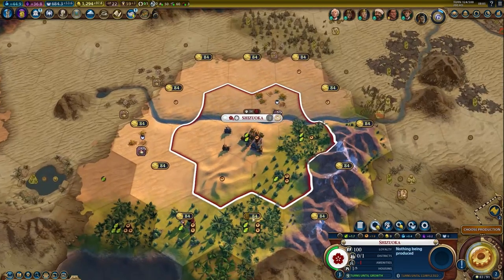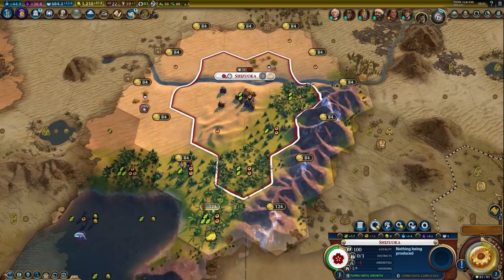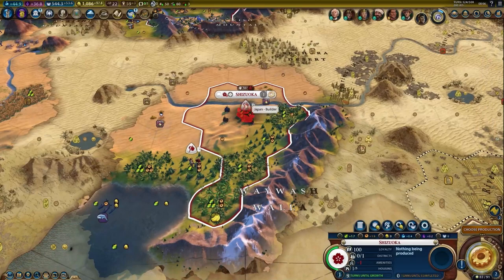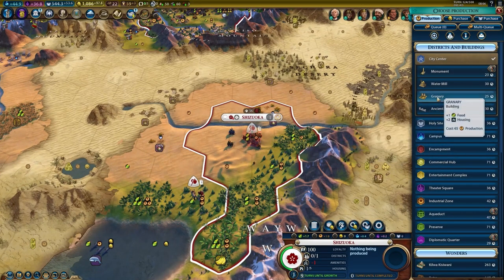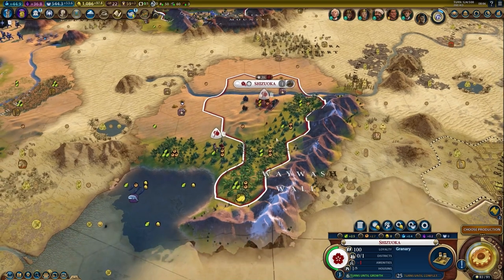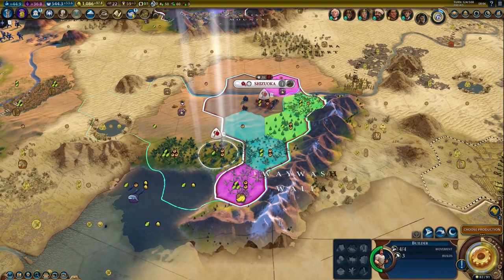We have loyalty issues. Let's buy the necessary feature tiles with rainforest. I want to get that second builder as well for illustrative purposes. We can start on the granary to get some food and housing later on.